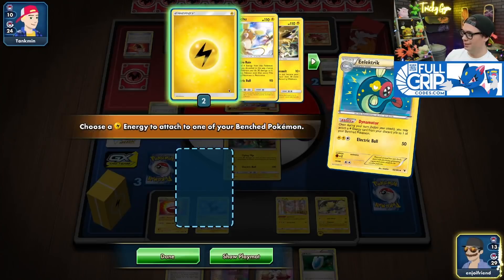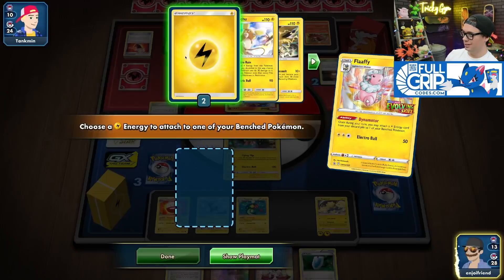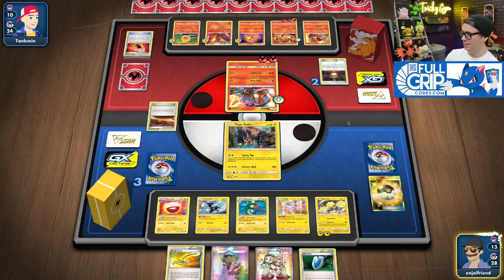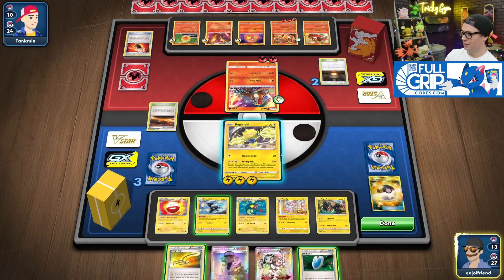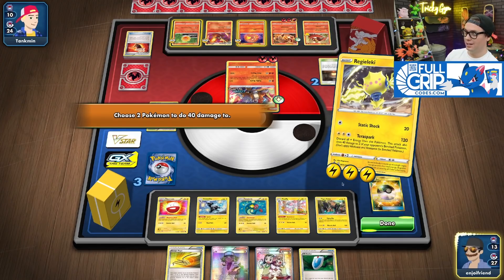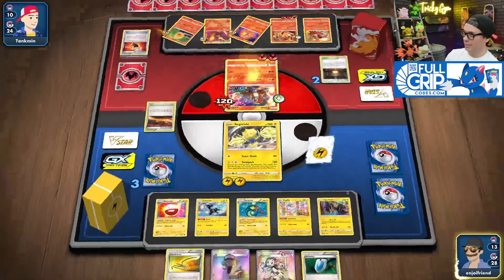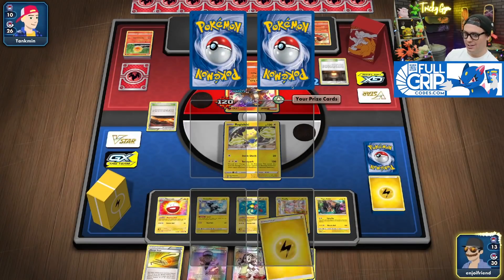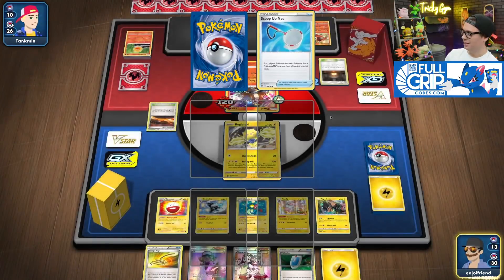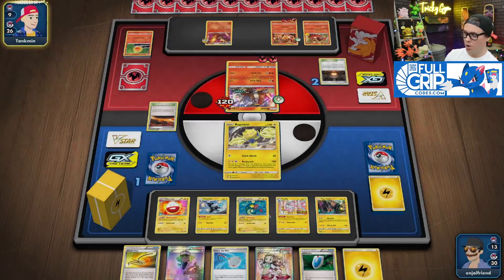Dynamotor. Dynamotor. Retreat. Terror Spark — take two prizes. And then I Flying Flip the Entei for game. Scoop Up Net found. We've got Flying Flip on board with double Dynamotor, for game on the Entei.